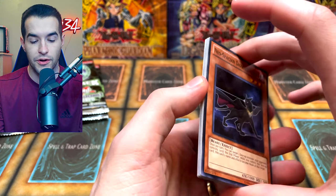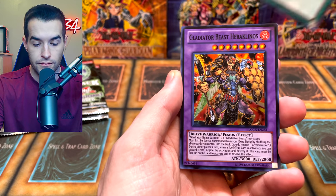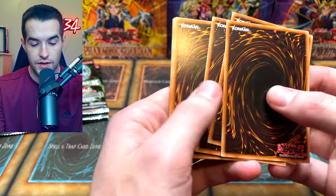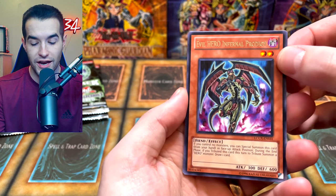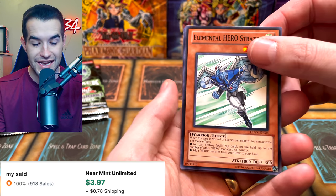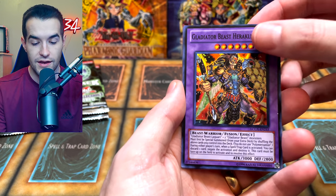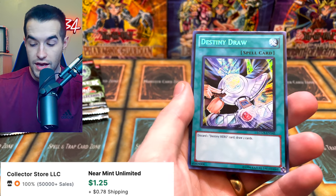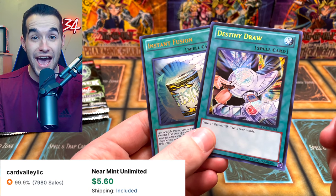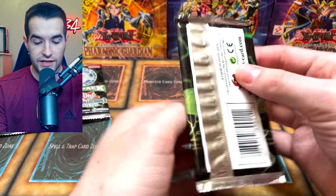On to Legendary Collection 2 — I don't know who's winning this battle right now. Neo-Spacian Dark Panther, Return of the Six Samurai, Cyclone Blade, Gladiator Beast — Hero Claimas, that's a cool super rare. Infernal Prodigy is one of the rares — actually a good card for Edison format I think. Speak of the devil — Double Stratos — another good common. Destiny Hero Dread Servant — that's awesome. Destiny Draw! And an Instant Fusion — what an epic pack! Legendary Collection GX is putting up a fight!